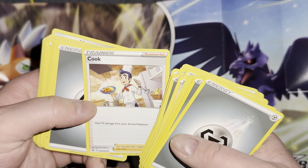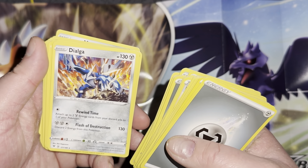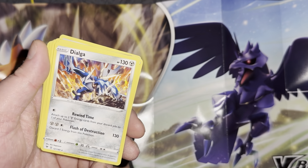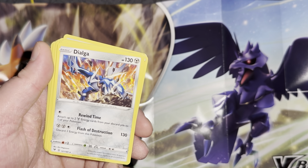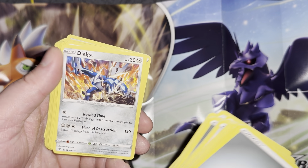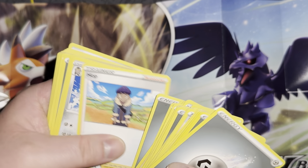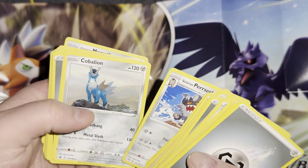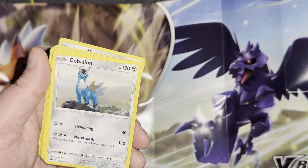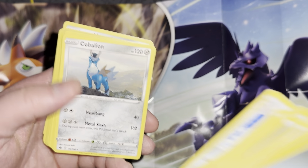Heal 70 from your active Pokemon — that's cool, I don't think I've ever seen that card before. Steel energy, Ferroseed. Ooh, Dialga! Too bad he wasn't holographic — that would make him look sick; this is kind of just boring. Rewind Time — 'attach up to two steel energy cards from your discard pile to one of your Pokemon.' Flash of Destruction — 130 damage, discard two energy. Great Ball, energy, Hop again. Galarian Perserker — ooh, Cobalion! Check that out. Head Bang only does 40 for listening to death metal, then Metal Slash — during the next turn you can't attack; he's too busy playing his guitar.